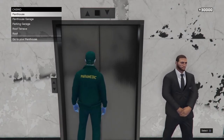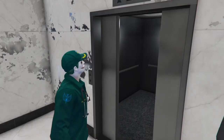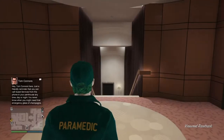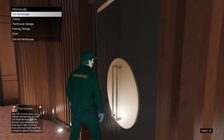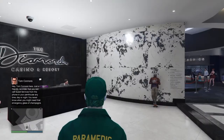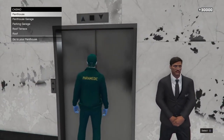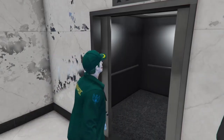I was too late that time, so I ended up going to the penthouse. Come back to the casino and retry — this glitch is going to take multiple tries, but if I can do it anybody can. Go to the elevator, hover over Penthouse, open your phone and start spamming X on the job. If done correctly, you'll get a black screen and get sucked into the job.